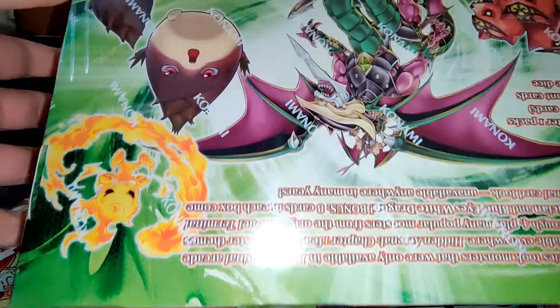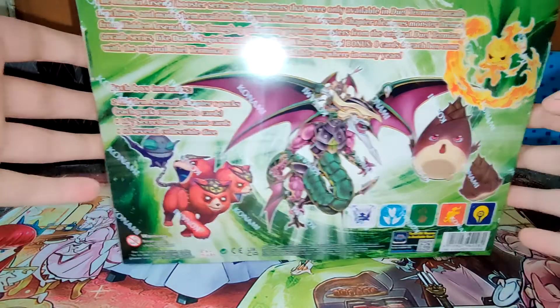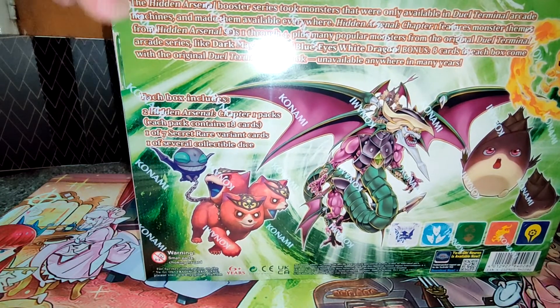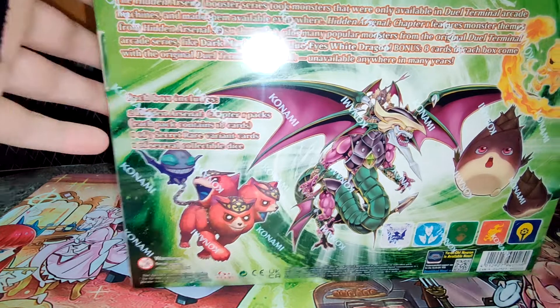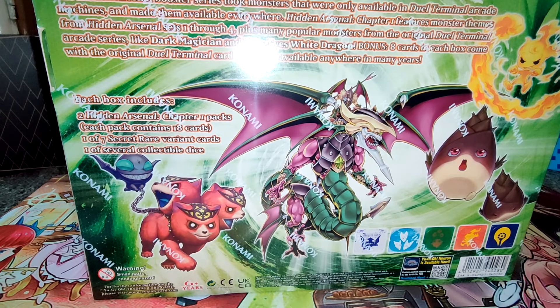One of the new sets with things. I've got some dice in this one, and in here is a bunch of Dual Terminal stuff. The Hidden Arsenal Boost series took monsters that were only available in Dual Terminal arcade machines and made them available everywhere. Hidden Arsenal Chapter 1 features monster themes from Hidden Arsenal sets 1 through 4, plus many popular monsters from the original Dual Terminal arcade series, like Dark Magician and Blue Eyes White Dragon. Bonus! Eight cards in each box come with the original Dual Terminal card look, unavailable anywhere in many years.